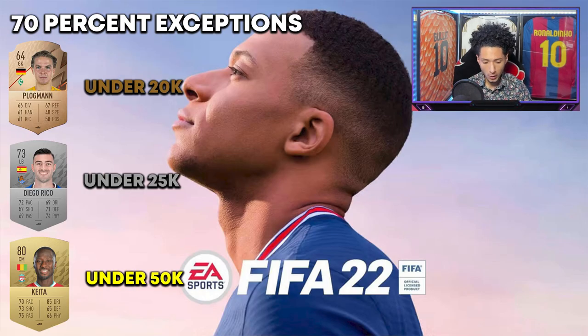What kind of cards are we using? For bronze, silver, and gold cards, these are the exceptions to the 70 rule. The reason being is you're transferring such a small amount of coins that even listing them at their max price isn't that much of a red flag for EA. For bronze cards, I say 20k or less is generally safe. 25k or less for silver cards, and 50k or less for gold cards.